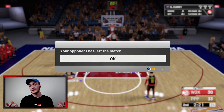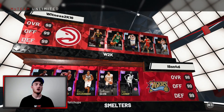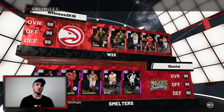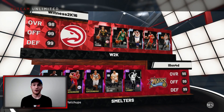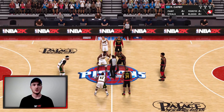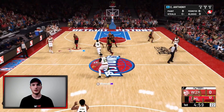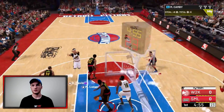Opponent number two has four Amethysts and a Diamond as his starting five — pretty solid. We've got Trey Young going against Dave Bing, so Trey probably has the height advantage there. Jump ball time — hopefully we can get another good run going. We don't win the tip though, so back on defense to start.